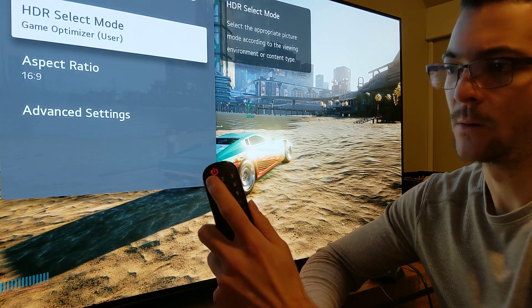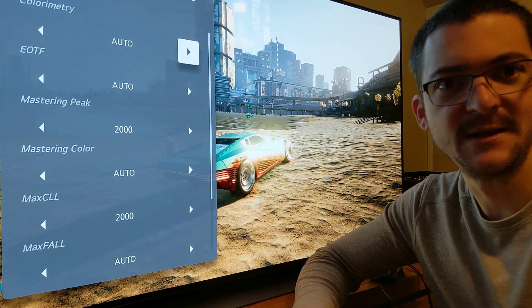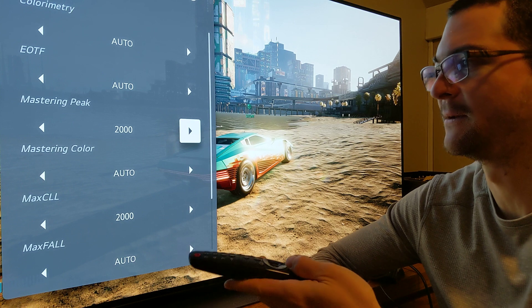Just tap on select mode, 1113, 111 — if you've never seen a video of mine before, that's how you access the secret menu.